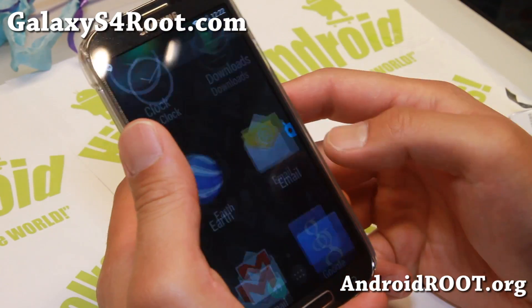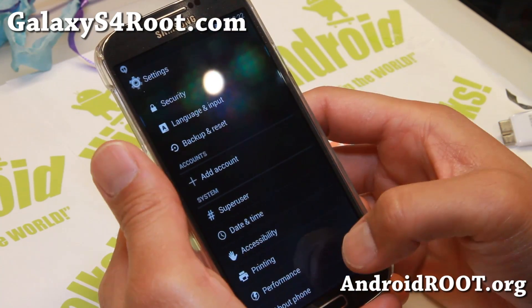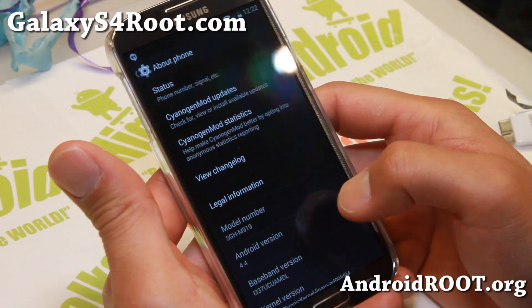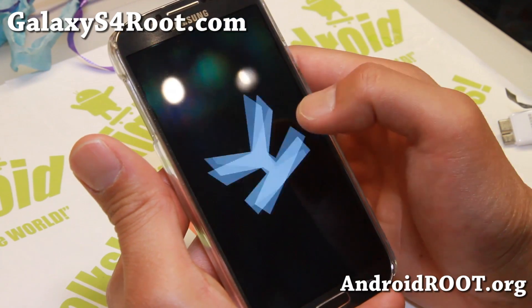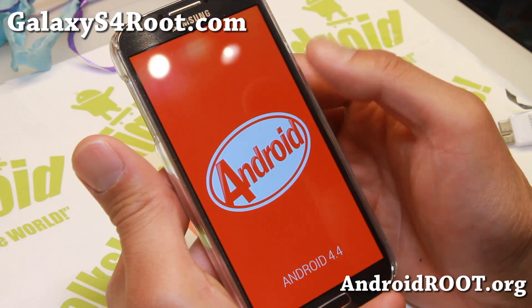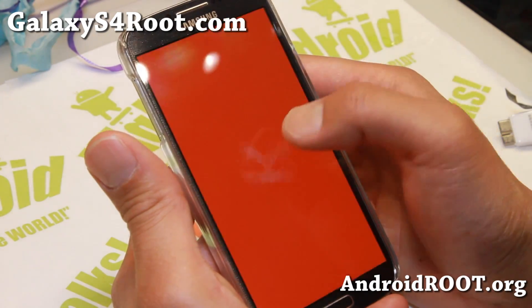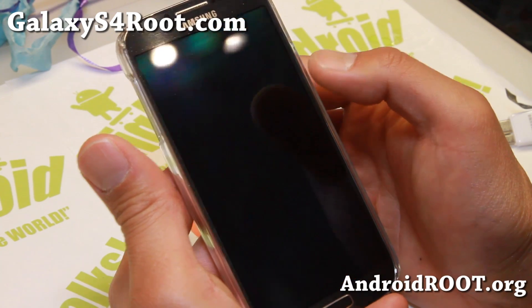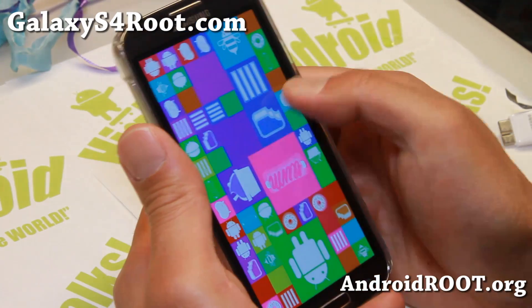You can go ahead and install CM11, which brings you the latest Android 4.4 KitKat. As you can see I've got 4.4 KitKat, and if you press that a bunch of times you'll get a K which will flip, and if you hold that you'll get the actual Android, and if you hold that you'll get the Android 4.4 Easter Egg.